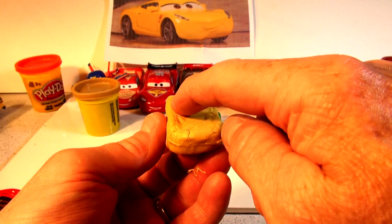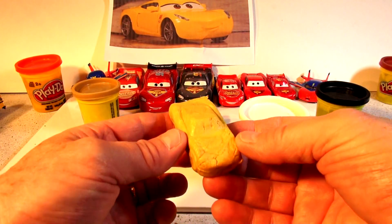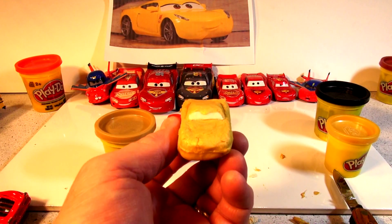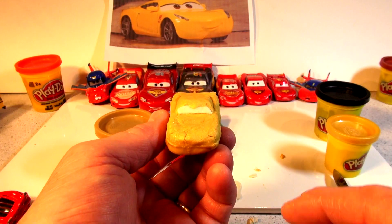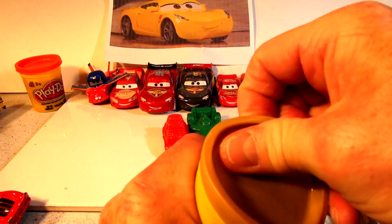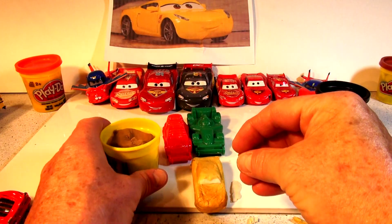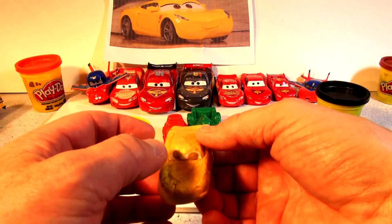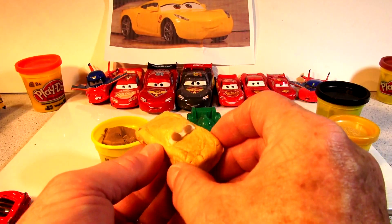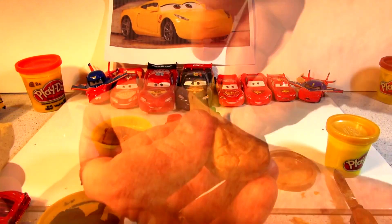That kind of looks a lot like Cruz Ramirez. Now I'm going to put some eyes on. I'll get some white Play-Doh for the background and some brown - she's got brown eyes with black dots. Okay, we've got the white in place. Now we'll put some brown spots for her eyes. That's pretty cool, not too bad actually. And they have a little tiny speck of black in the middle of the eyes, I'll do that next. There's one, and a little more speck right here.